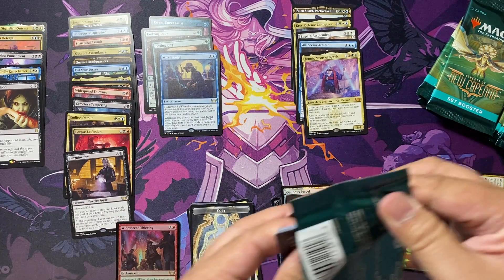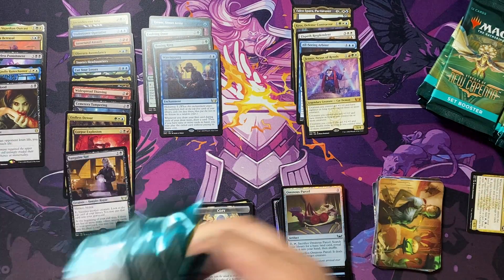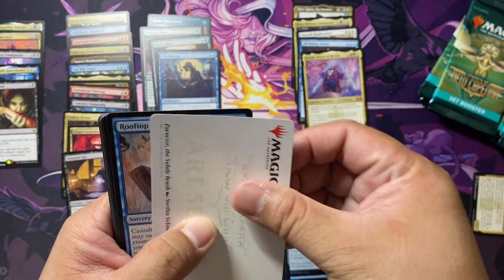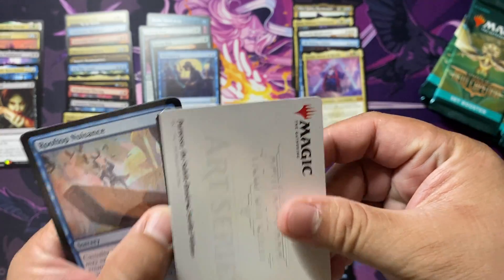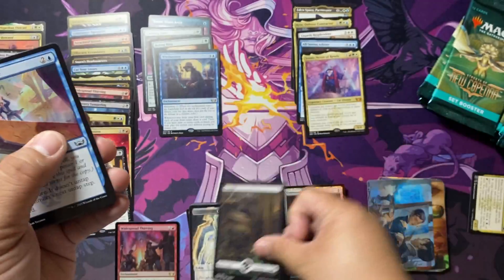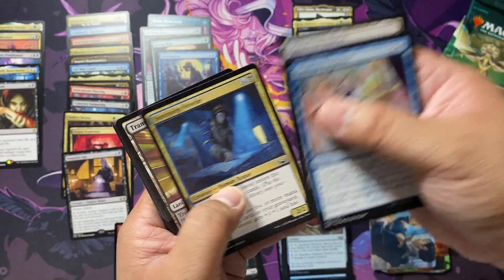Again, we have a really good amount of list cards and Mythics here. Hopefully we continue the streak of opening more. And it's been a while since we got a foil land.